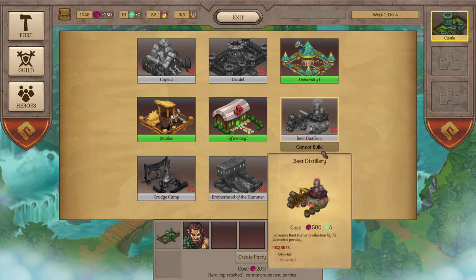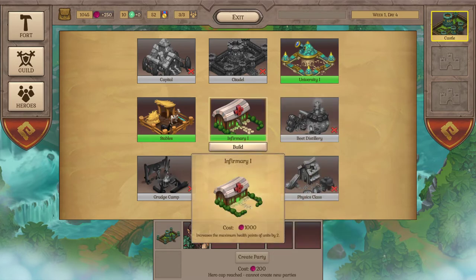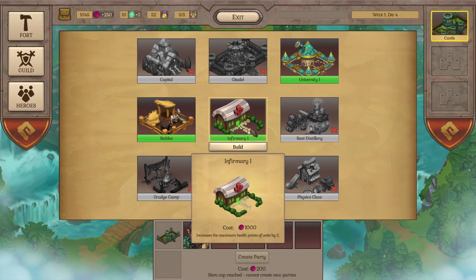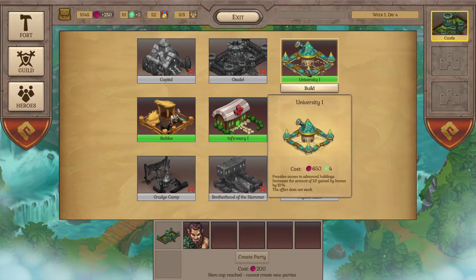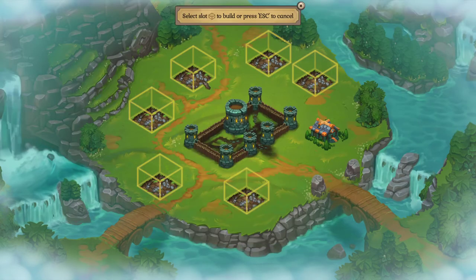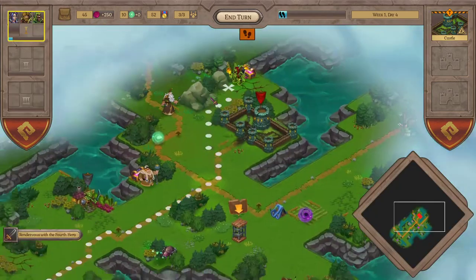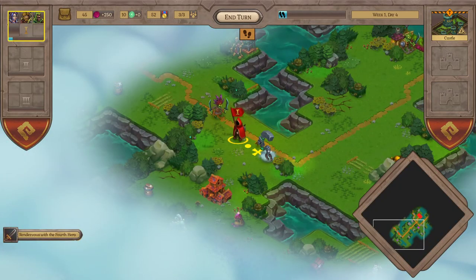Now look at the improved choices we have. The infirmary is a really good choice because it increases the maximum health points of units by two - that is huge. It costs 1000; the university costs 650. Both are great to get. I would go for the university first because it will affect your battles in a major way with that 10% XP boost.